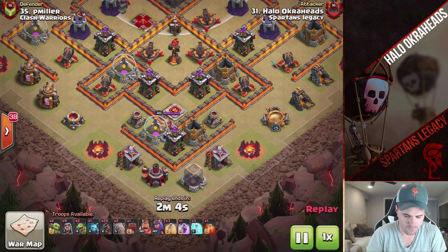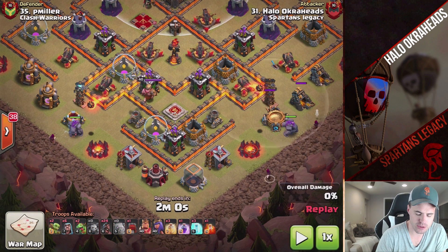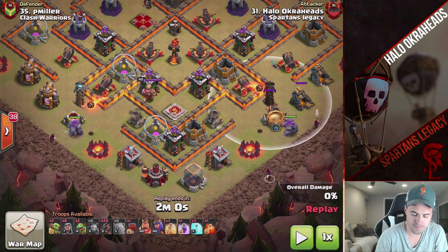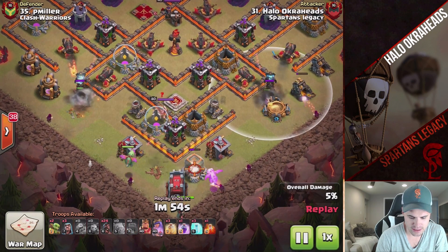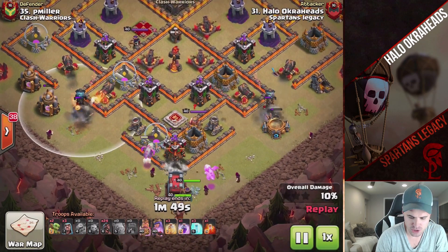Things I did not do in the moment. When the teslas popped, I should have put the baby dragons right there and added another wizard to push through quicker to get down the teslas. These teslas really hurt my golems. I put the babies at six and the ram at six — I should not have done that.